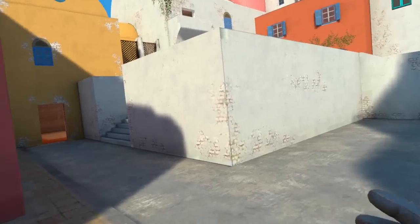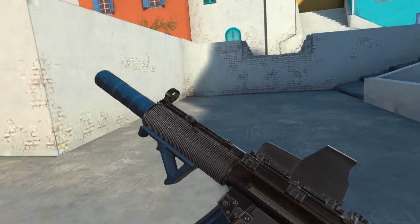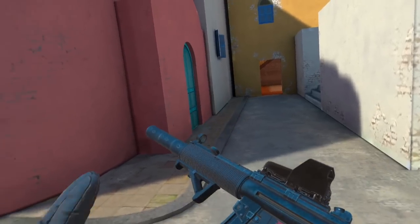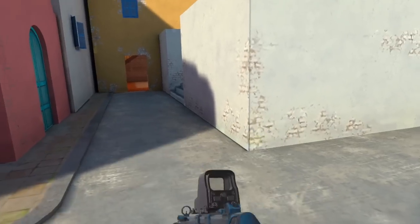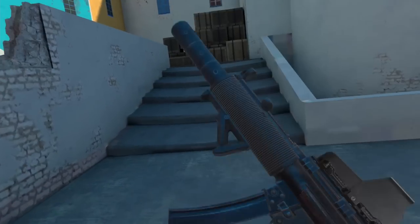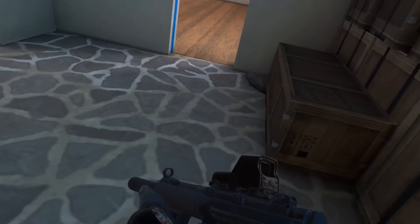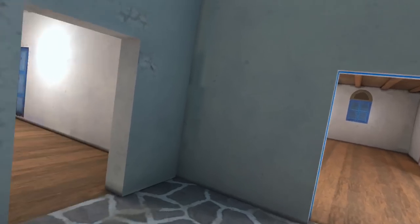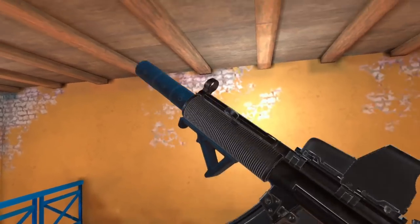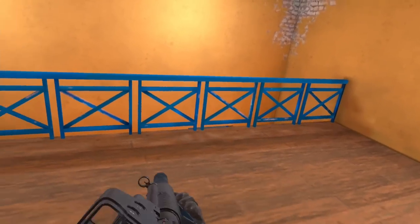Coming in at number nine is the MP5. The MP5 is a great weapon for eco rounds — it's one of the best SMGs you can get, though not the best. This thing can pack a serious punch against some of the better weapons in the game. It's an absolute beast up close, and for the price of 1600 it is an absolute must-buy if you're on an eco round.